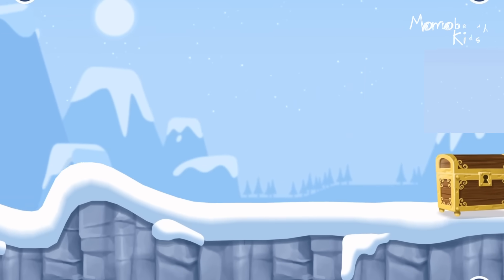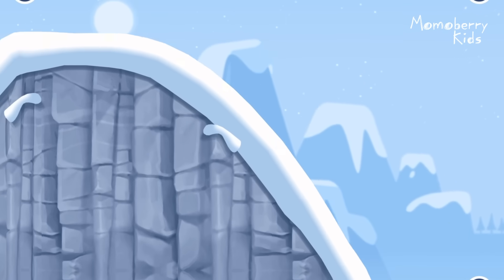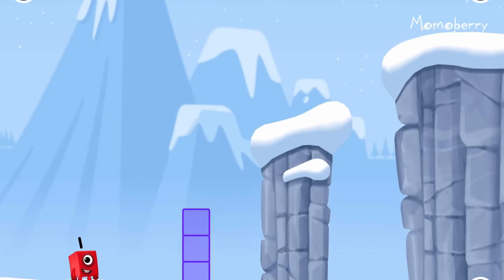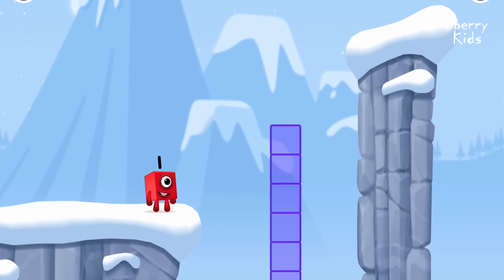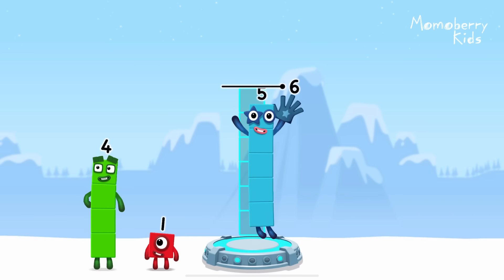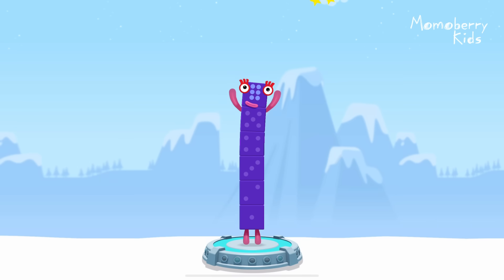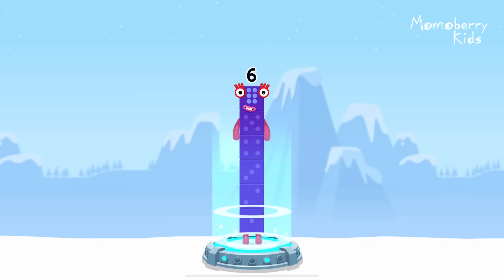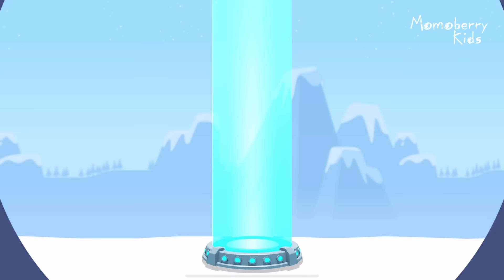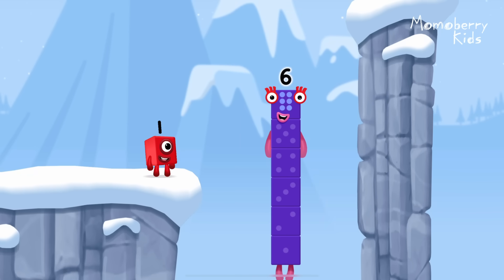Time for some number magic fun! Can you solve the puzzles and help the number blocks reach the treasure? Add number blocks to make six. Five, one — you got it! Five plus one equals six. I am six in the mix.